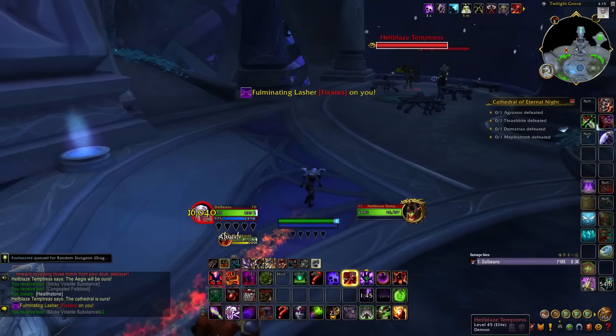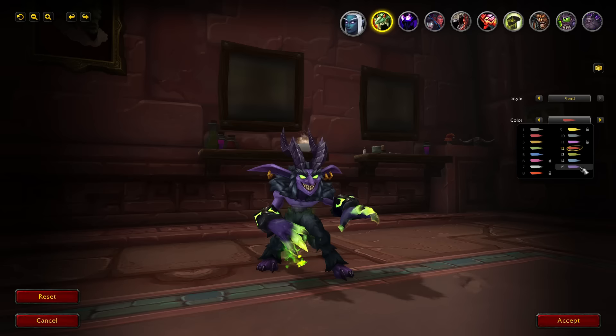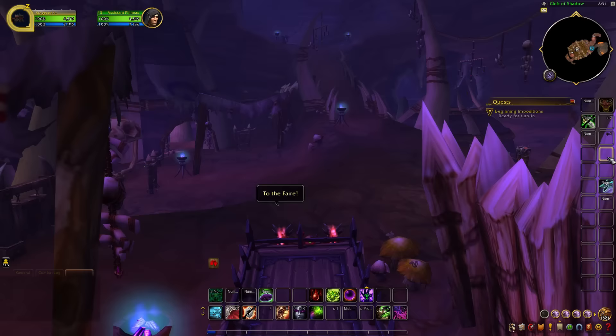Next we have the Voidlord appearance for Voidwalkers. Just like the Wrathguards, Abyssals, and Shivarra, you can either purchase them from the Auction House or craft them with Legion Inscription to obtain their unique grimoire. Next we have the Fiend, a variation of the Imp. To unlock the Fiend, you'll need to complete the Warlock questline added back in patch 10.1.5. If you don't see the quest on your main Warlock, you may need to make a new character, level them to at least level 30, go to your capital city, pick up the questline beginning in Positions, and complete the entire quest all the way to the end.